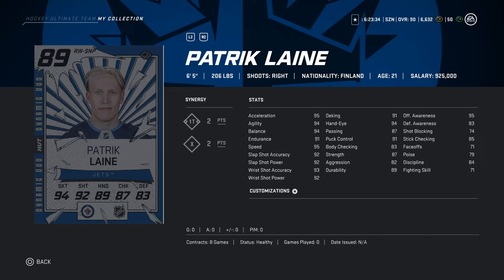Looking at Patrick Laine — pretty useful. I wish I would have packed him too. Coming in at 6'5 206 pounds. Looking at synergies: one T two points, X two points. He's really good if you want to be that player that likes to move the puck in the opponent's zone. Acceleration 95, agility 94, balance 94, endurance 91, speed 95, slapshot accuracy 92, slapshot power 92.